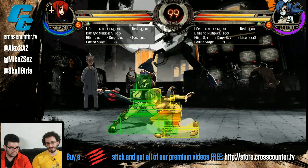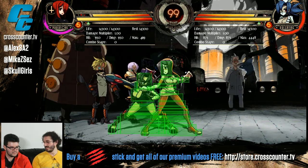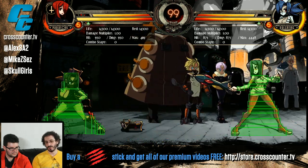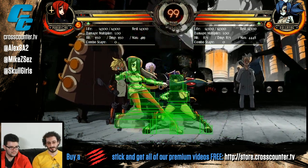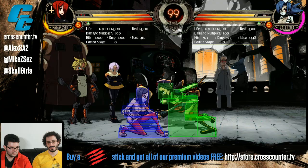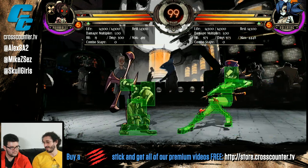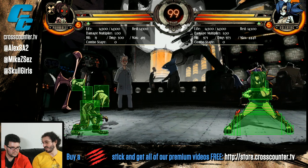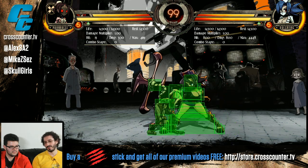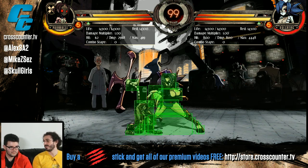Yellow is throw invincible, which means if you're in hitstun, I can't throw you. White is invincible period — so on a sweep, there's no possibility to juggle off of that, and you can ground tech as soon as you land. Sweeps cannot be comboed from unless the other person isn't paying any attention. There's also strike invincible — Pain Wheel has it on her super. Right at the beginning it was light blue, which means she's strike invincible but can still be thrown. So I actually like mash throw after the super flash. Hitboxes show you a bunch more stuff than you'd normally get without having to provide separate indicators.